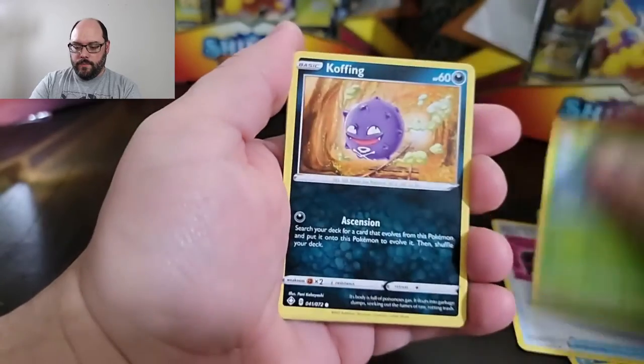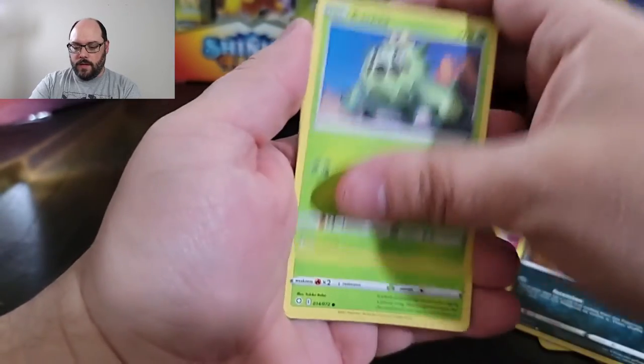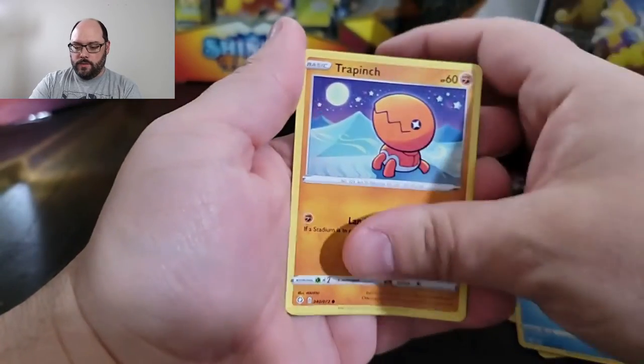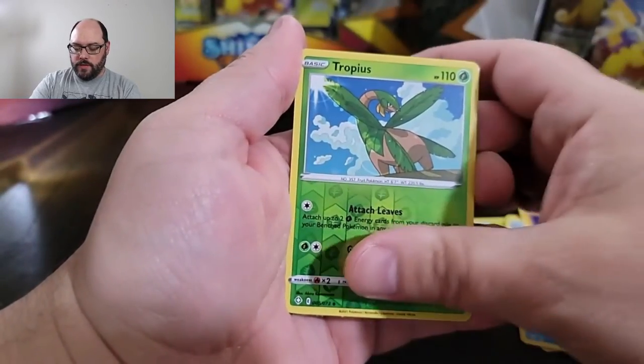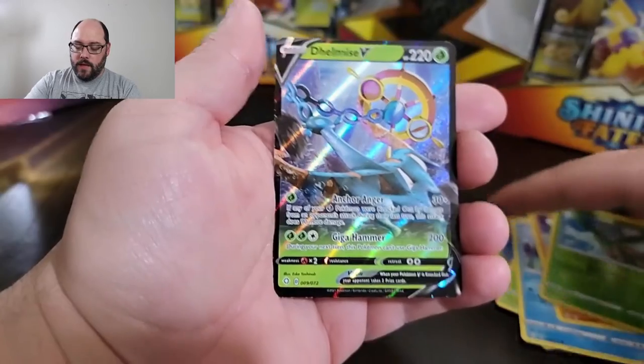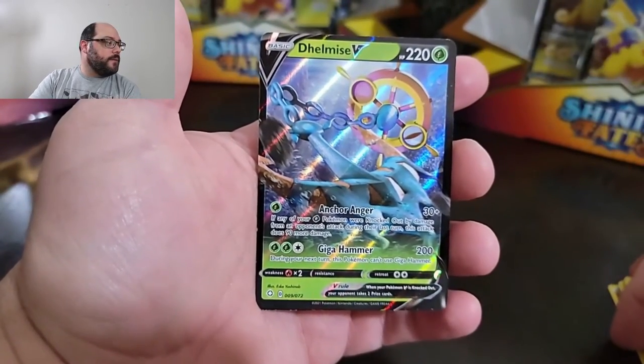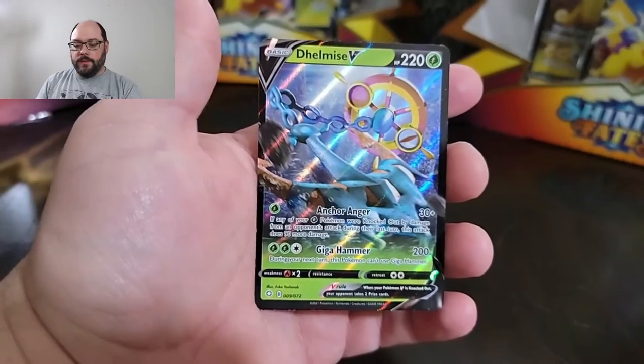Pack one, Shining Fates: Team Yell Tower, Tropius, Koffing, Kecleon, Glacifer, Snom, Trapinch. Reverse is a Tropius, and then a Dhelmise V. I actually don't have that yet — I have multiple copies of the Dhelmise VMAX but not the V. So I will take that. That's going to really help with my collection.